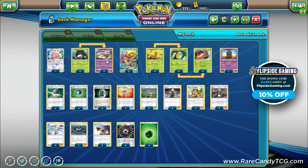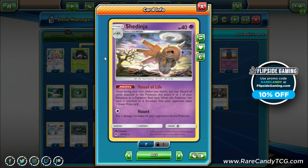Next up we have a 2-2 Shedinja line. This is Shedinja from Lost Thunder, and we're using it for its ability Vessel of Life. You can discard all cards attached to Shedinja and attach it as a tool to one of your Pokemon, and then when that Pokemon gets knocked out your opponent takes one fewer prize card. This is pretty big because when we knock out our Beedrills we are giving up prizes going into our opponent's turn. Shedinja is going to even out the prize trade and ensure we're not giving up prizes when we attack with Beedrill.